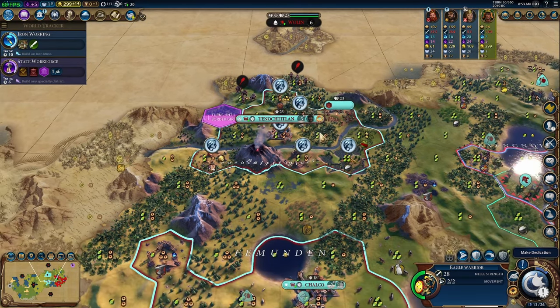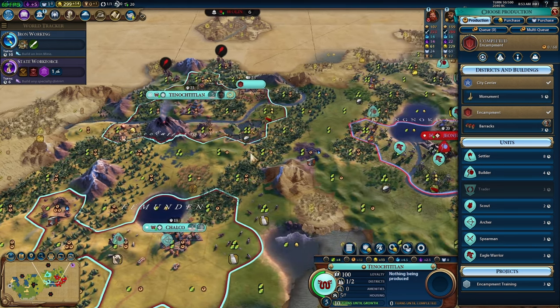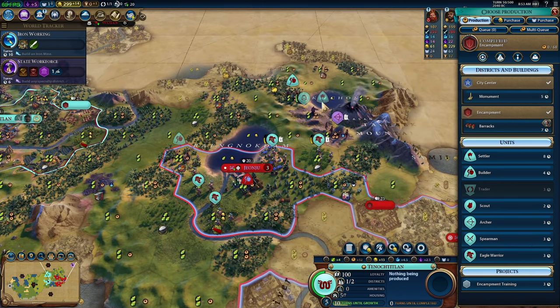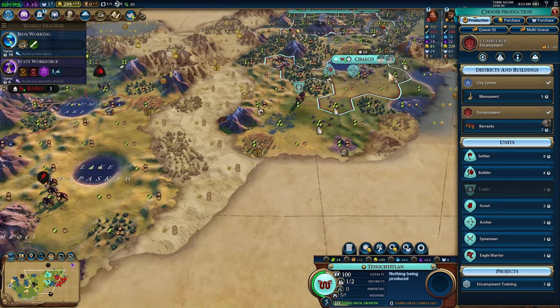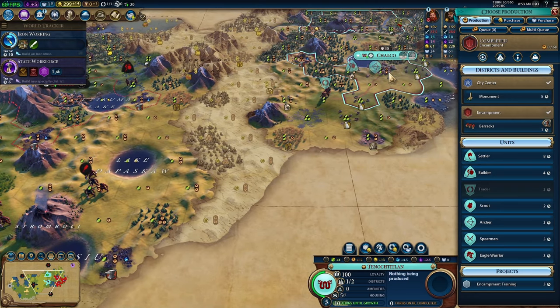Speaking of the capital, let's take a look at what they're building — they just finished their encampment. I want to get one more settler, so Jonju will be our third city, but the third city we're actually founding is going to be with that settler. I want one more just so we can chop out another army. I definitely want to make sure the city location has chops available, but more importantly it has strategic resources.